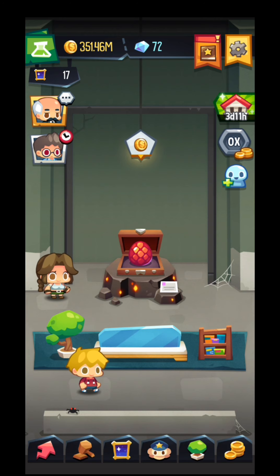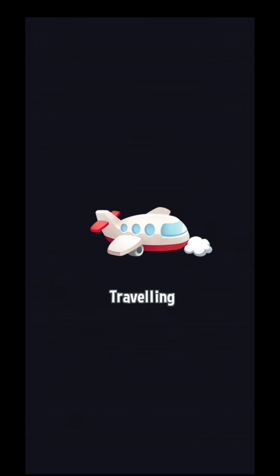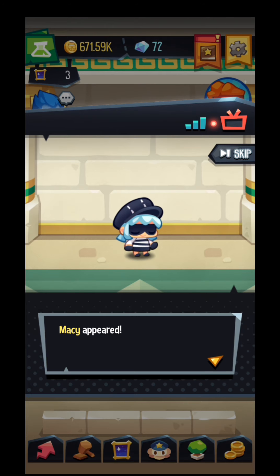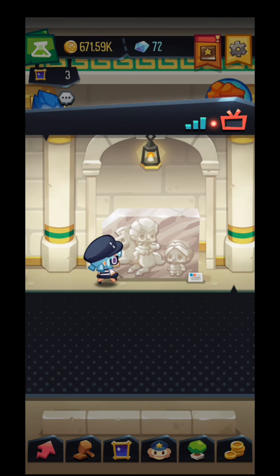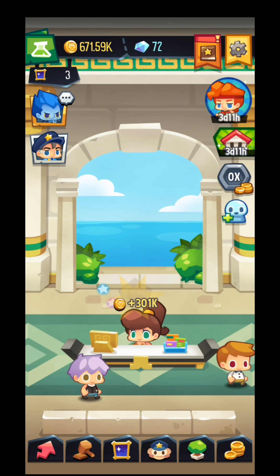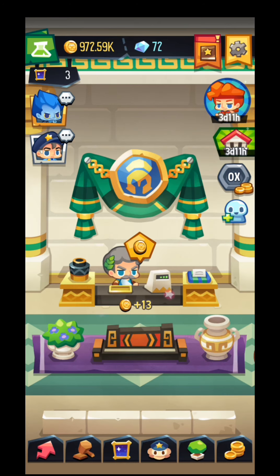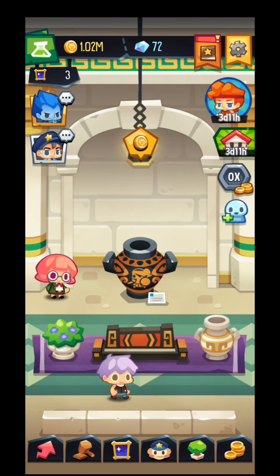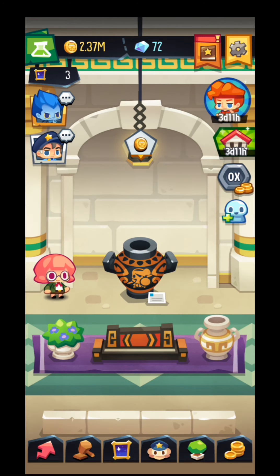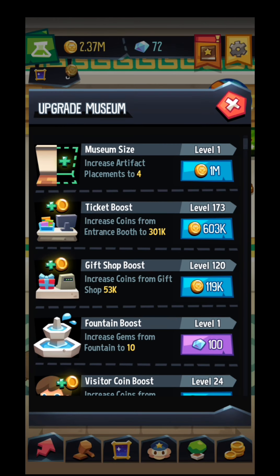On the top of the screen there's a house icon with 3 days and 11 hours — I'll click it and travel to another museum. The thief again — Macy appears. She just stole that. So I need to tap another one. As you can see, I have a different museum over here with different kinds of pieces to show to the customers, and I need to upgrade this one as well.